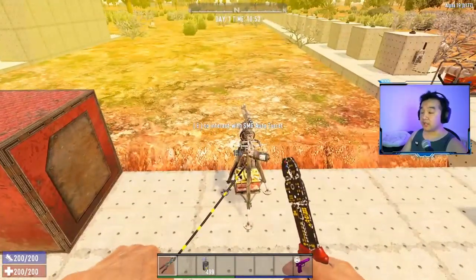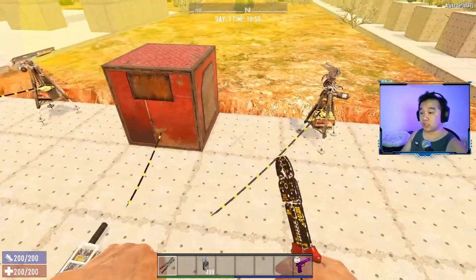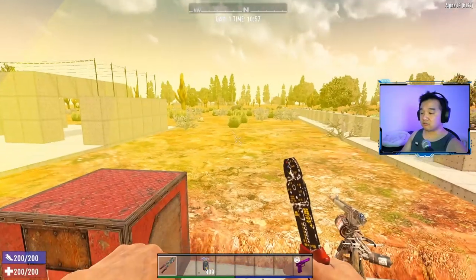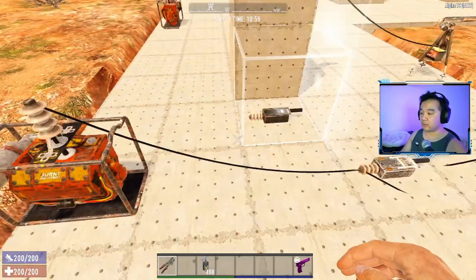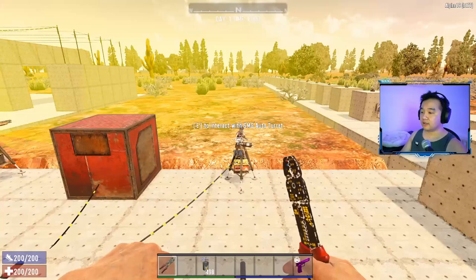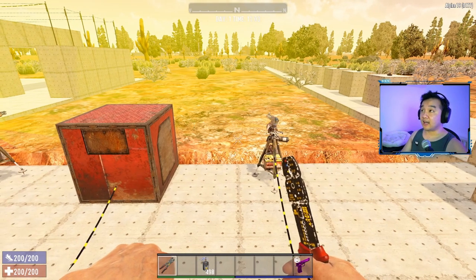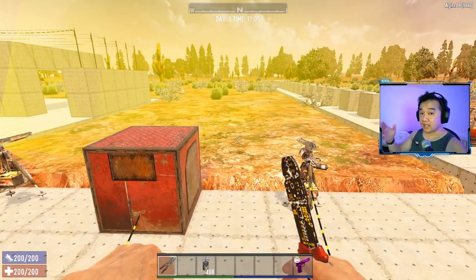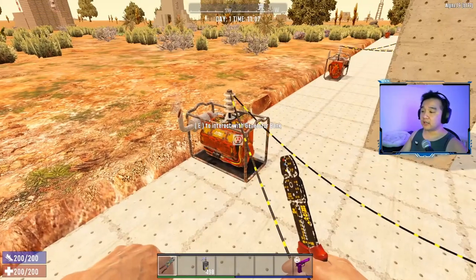You can also link the dart trap to your turret. For example, on horde night at a horde base, you don't want everything powered all the time. Put the turret on a switch - it will only fire when it detects a zombie. Keep the dart trap on a separate switch. If you're getting overwhelmed and need extra damage, just flip on your dart trap for additional firepower down the corridor.